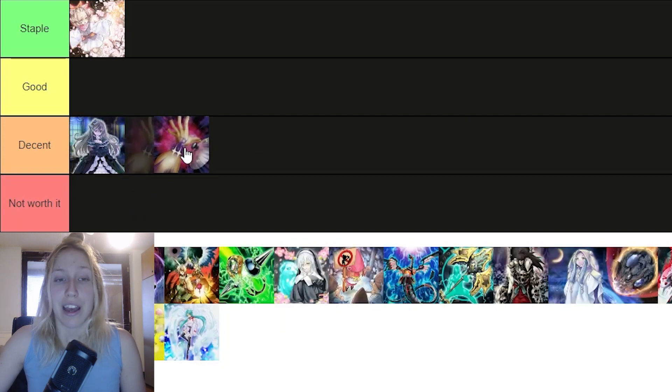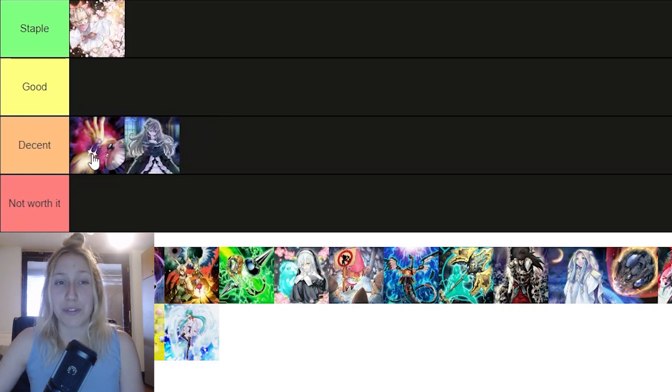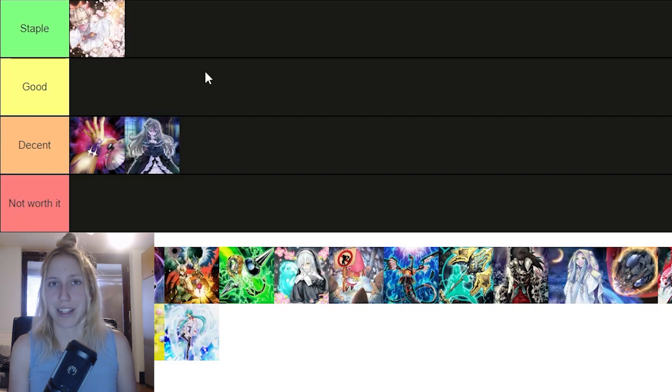Then we have Contact C, and I think I'll put it at the top of decent or maybe bottom of good — we'll see how the other hand traps sort out. I think it's kind of underrated and really great in the Despia matchup if used correctly. It's probably not going higher than good, and it's definitely not a staple, because players tend to choose cards applicable in many matchups for their side deck — you only have 15 slots and don't want to dedicate them to something not great in every matchup. So if you have stuff that counters Despia but also covers other matchups, lean toward that instead of Contact C. It's nice, but not that applicable.